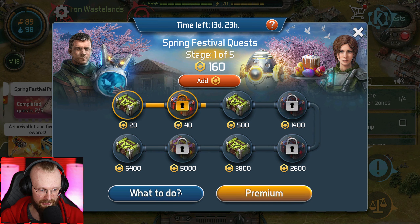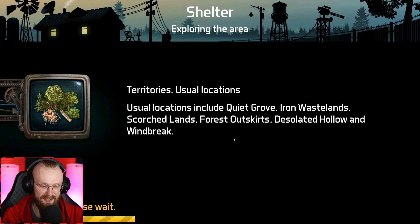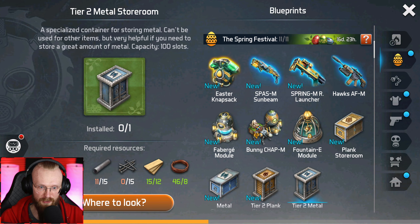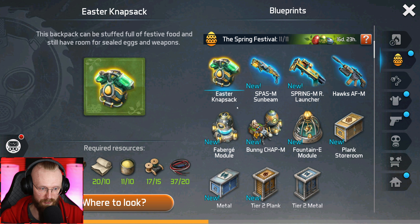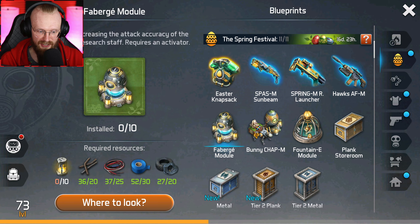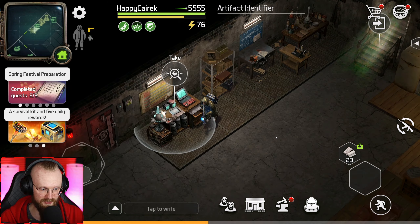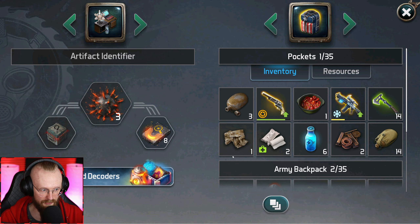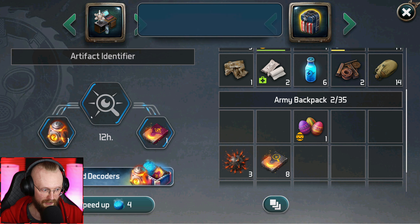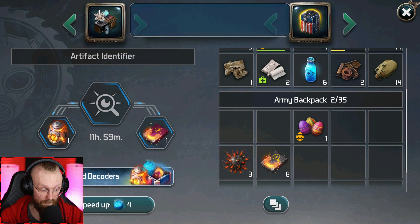We've gotten everything there is to get. Now we can find sealed eggs in yellow zones, but we also have one more main quest to go back on the global map. That egg collector is calling us — I was right. He says: do you have the egg and decoder? Open the egg with the artifact identifier in your base, fix it if it's broken, bring the opened eggs to me — I'll stay by the windmill. He'll give us extra points for opened eggs.